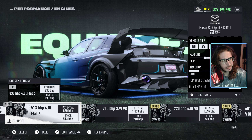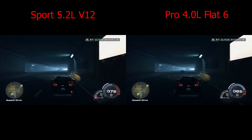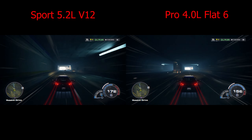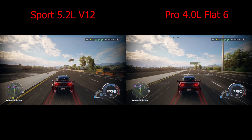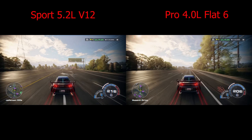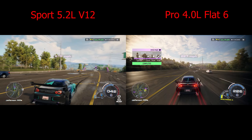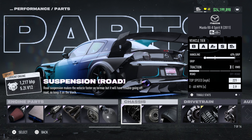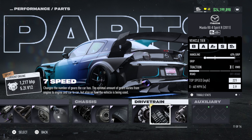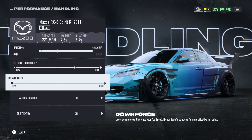I'm going to show you the setup for each one, starting with the V12. All elite parts: elite single turbocharger, elite road suspension, elite tires grip, and a seven speed transmission — also elite. The handling is set at 40% grip and low downforce.